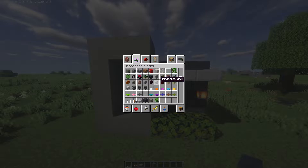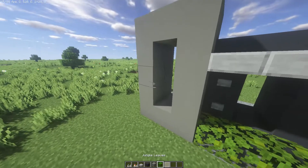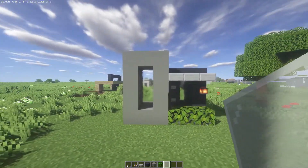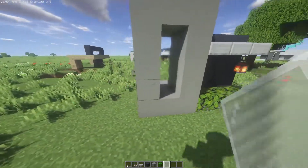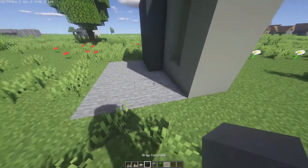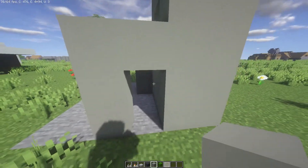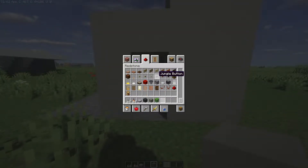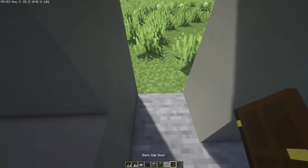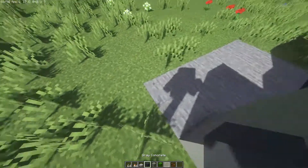Then grab your white stained glass panes and place them right in the front — they're kind of hard to see with shaders but they're there. On this side will be the doorway, so grab your light gray concrete and go one, two, three, four, then grab any type of door you want — I'm going to use dark oak — and place it right there.